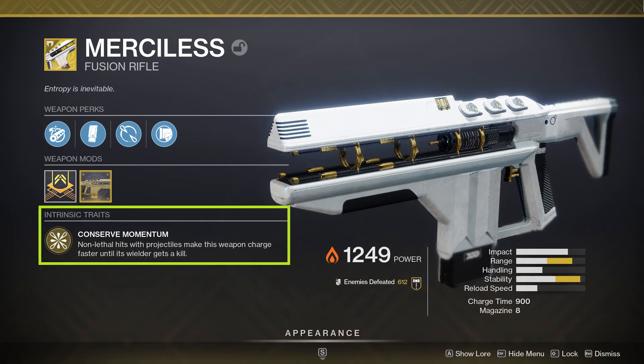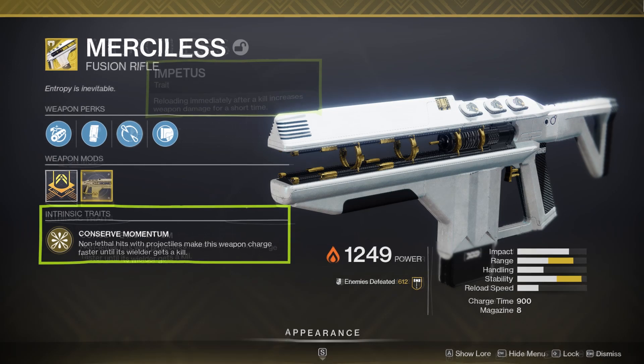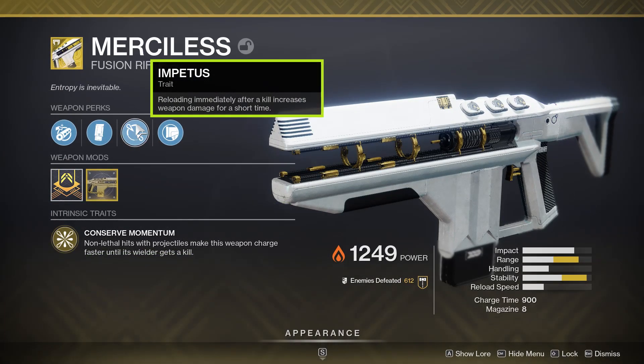The intrinsic trait, which is now fully functional, is Conserve Momentum. This states that non-lethal hits with projectiles make this weapon charge faster until the wielder gets a kill. The exotic perk on Merciless is Impetus: reloading immediately after a kill increases the weapon's damage for a short time. This functions in a very similar manner to Kill Clip, but many have theorized that this also provides a reload speed increase — we'll time that out in the next section.